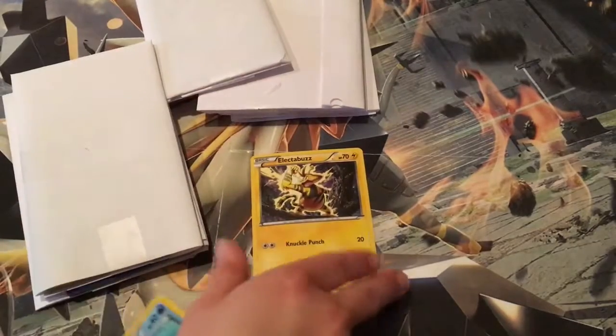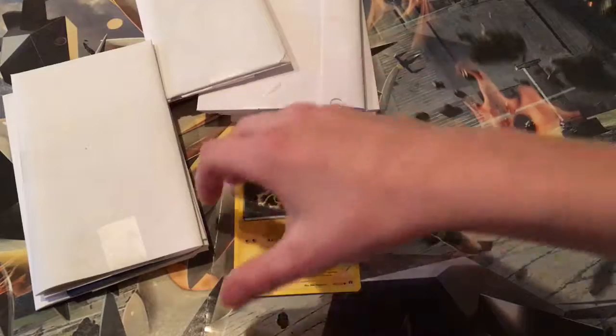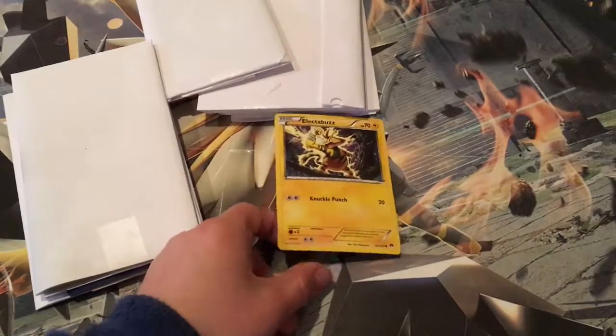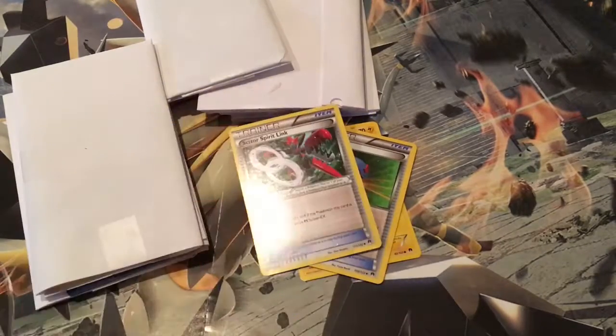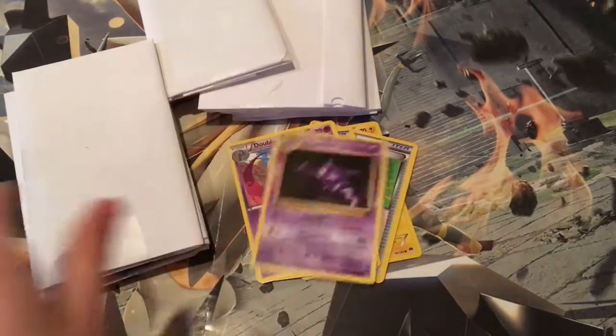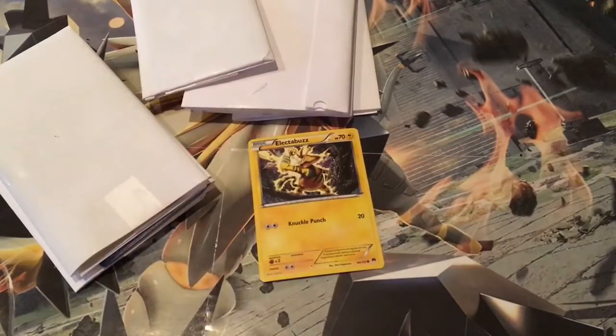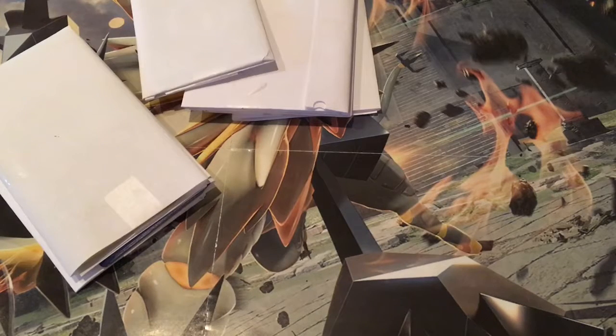Electabuzz — you call that card good? Come on little man! Okay, you gonna share the cards or what? Let's just put it down. Electabuzz, great ball, Skizor, Spirit Link — don't play a good card. Hunter, rookie, piercing start, star — okay so I'm gonna open up my pack and see if I can get anything good.